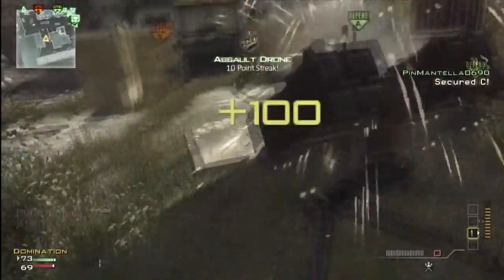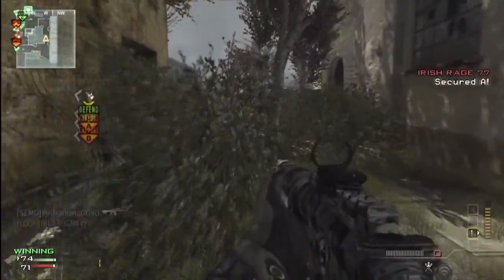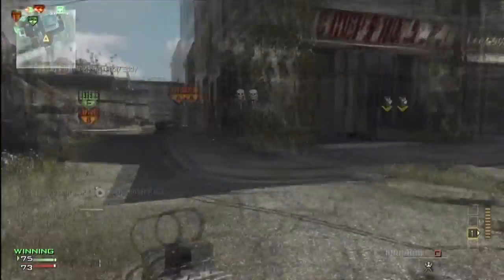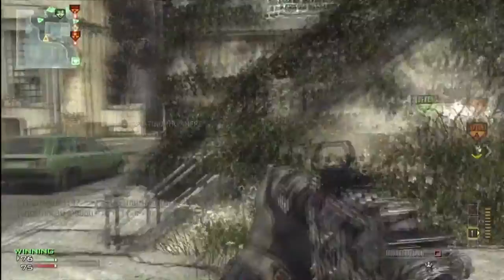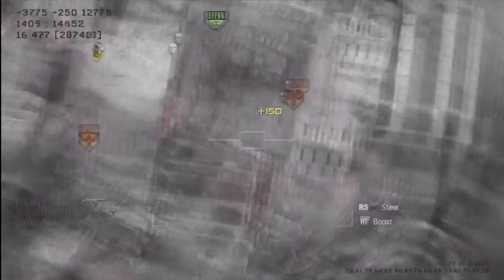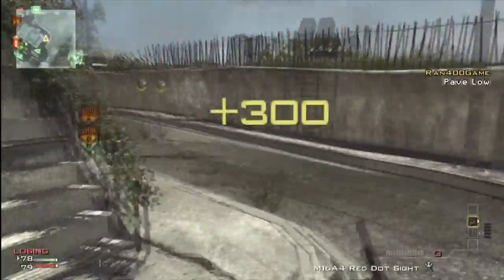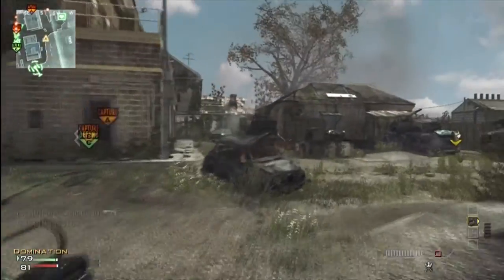Assassin's Pro cancels out the whole name tag thing, so be aware of that — if you're looking at somebody and they don't have a name tag, they probably have Assassin's Pro. I'm being a little more careful here in this match right now, because I didn't realize I had a Predator Missile to get my higher killstreaks. I was running Predator, Assault Drone, and Pavelow. Then I went to call my Assault Drone and accidentally called a Predator, and I was like — oh, I didn't even realize I had this. Makes it a little easier.